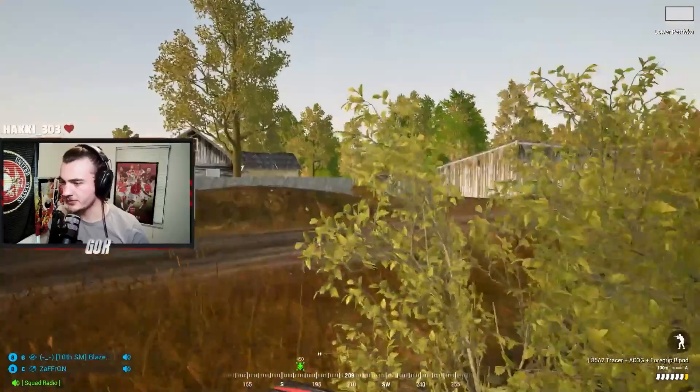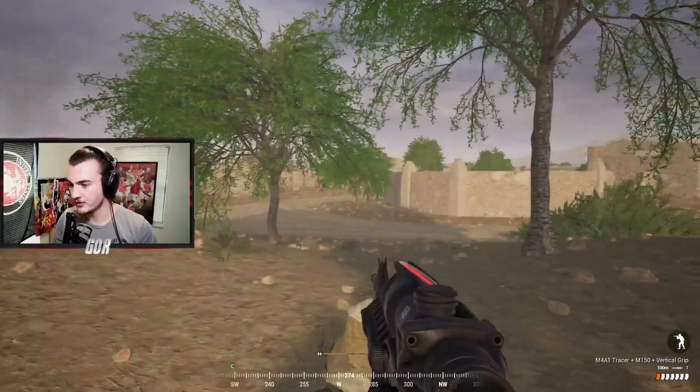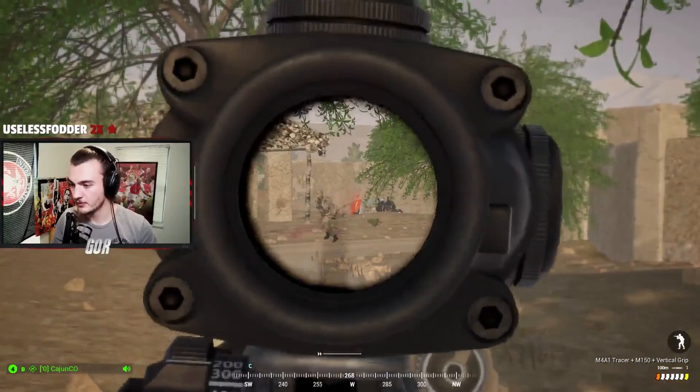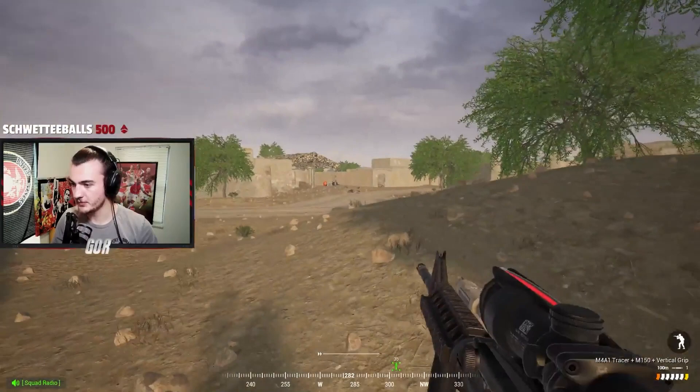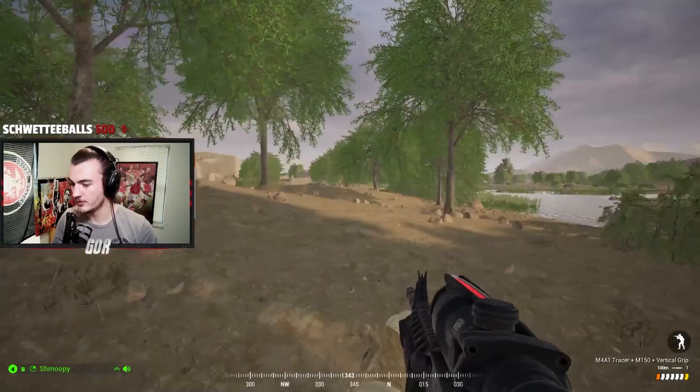The last point I'll touch on is to remember at the end of the day, squad is just a game. People play games to have an escape or have some fun, and what is counterintuitive to that is being a jerk to people. If you treat your squad mates with respect and positively reinforce them, you'll have a squad operating like a well-oiled machine. If you're treating people poorly, you'll have squad members leaving, not following orders, or just muting you. The simple fact that you can get random strangers to do what you want in a game is a feat in and of itself, so treat one another with respect and your experience will be better for it.